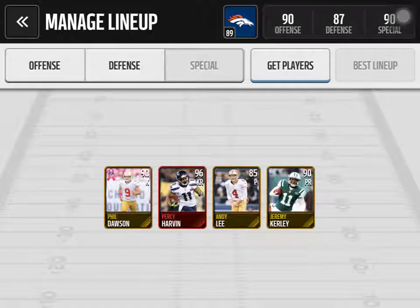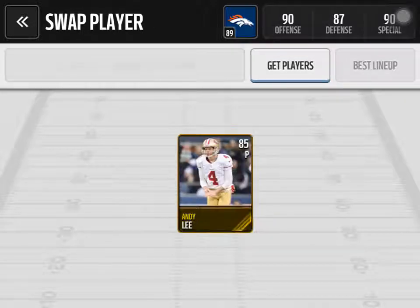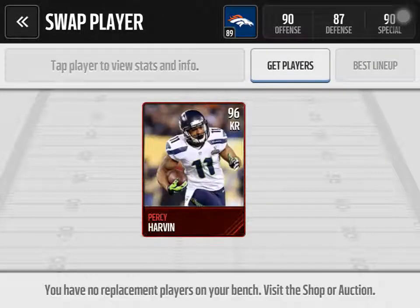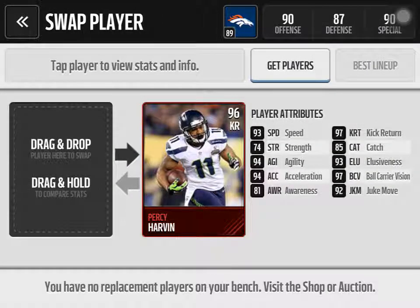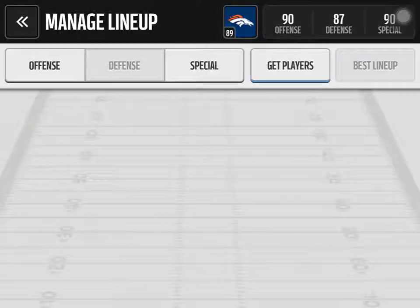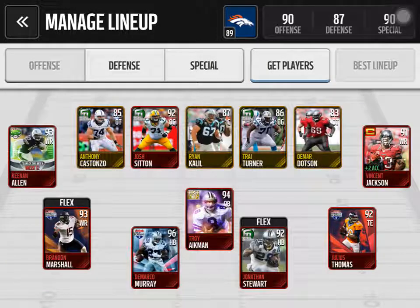Next, my special teams — it's a so-so special teams. Percy Harvin, not a bad kick returner. I kind of wanted him to have better speed, but how can I turn down a 96 kick returner? 93 speed isn't bad, and his kick return stat is 97 — so where can I go wrong? Everything else is so-so. That is my team — love it or hate it, that's it, and it works out great for me.